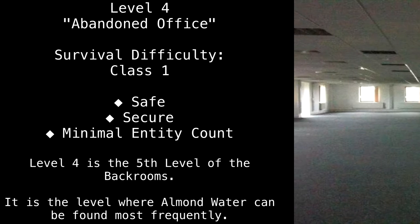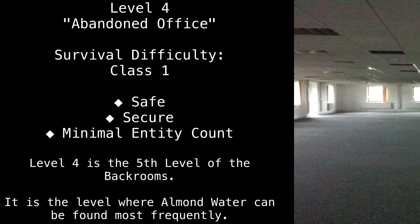Level 4 is the fifth level of the back rooms. It is the level where almond water can be found most frequently.